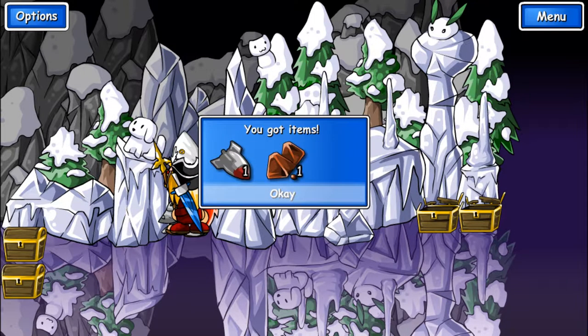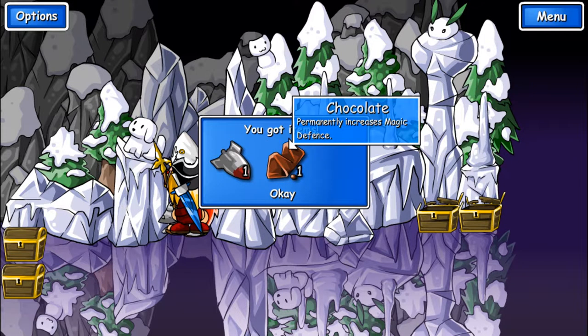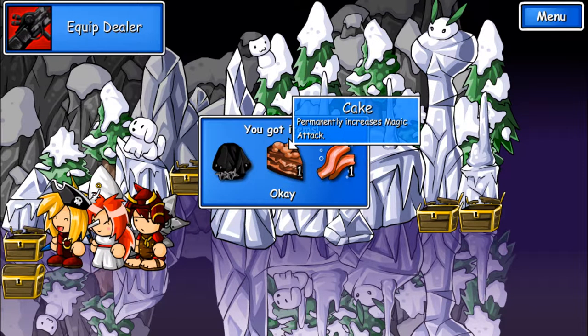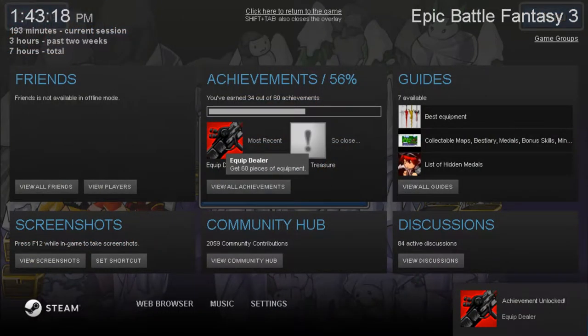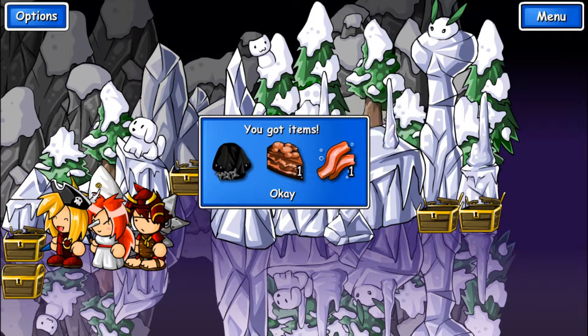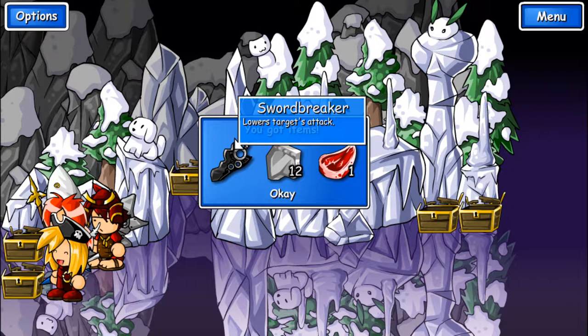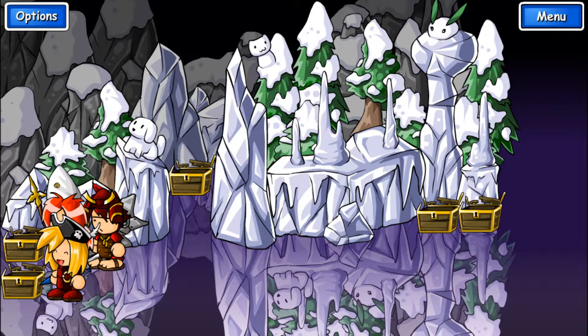We're kind of overpowered. Got a missile — looks like it could go off at any moment. And chocolate. Equip dealer — got 60 pieces of equipment. Ninja cloak, nimble ninja gear — boosts the power of thrown shurikens. Cake and bacon. Beef, steel plates, and sword breaker.